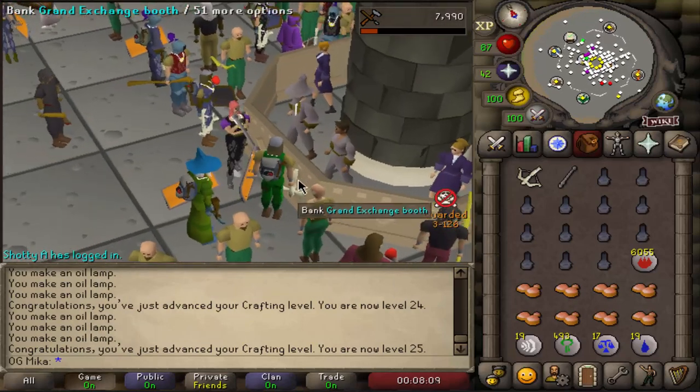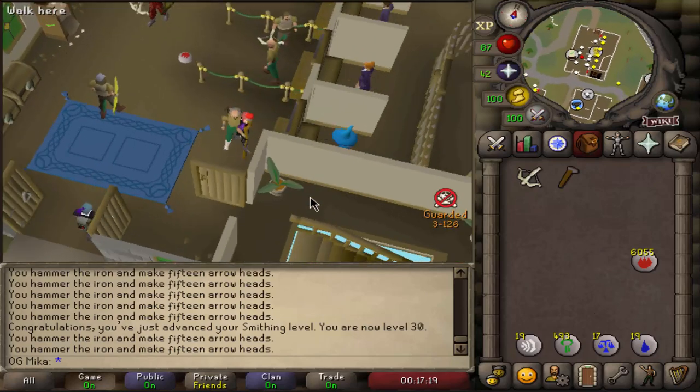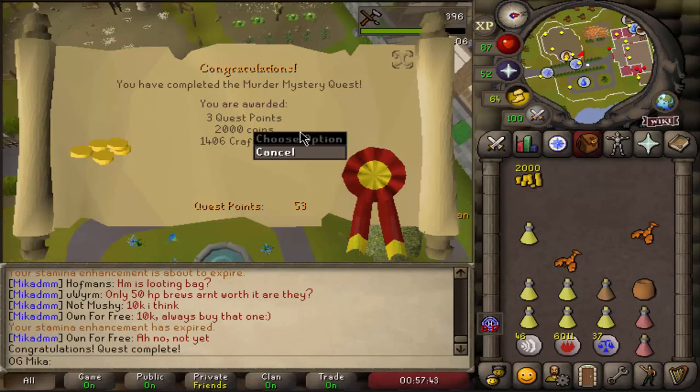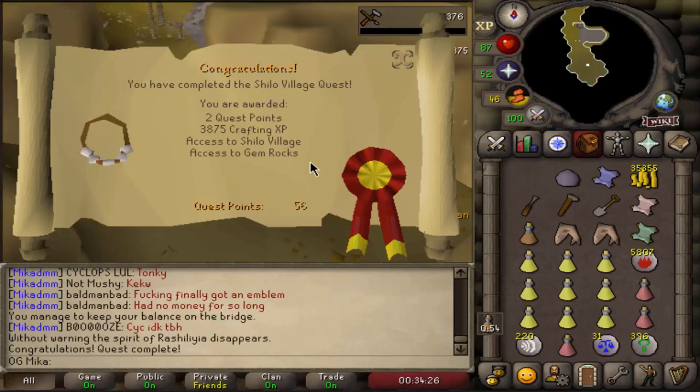25 Crafting for Shiloh Village completed, 30 Smithing also a requirement for Shiloh Village completed, Holy Grail quest completed, 78 Magic, Black Knights Fortress completed, Murder Mystery also completed, Jungle Potion completed — and quest completed.